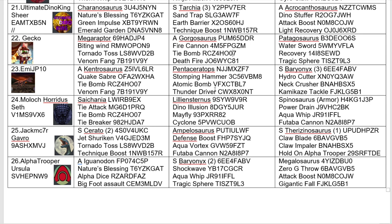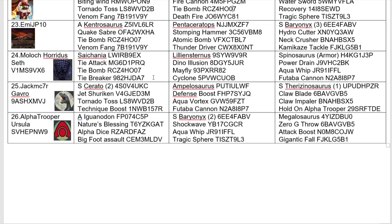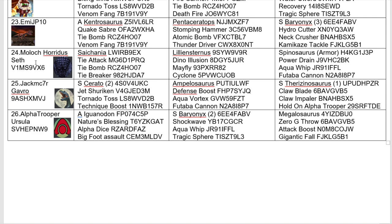There's only one bot team in this tournament, and that's the Champions Team. Now for number 24, we have Molochoridus with Cychania, Lilliansternus, and Spinotector. This Cychania is interesting — it's a charge type and a tie specialist. I believe they used this in Bloodmoon's tournament and it was quite effective. Then we have Lilliansternus with pretty standard wind dinosaur moveset, and Spinotector again.